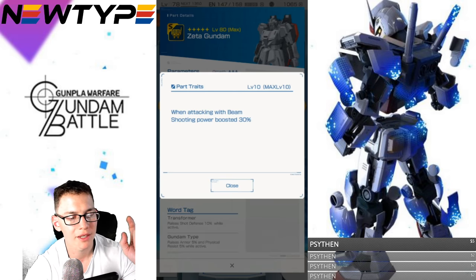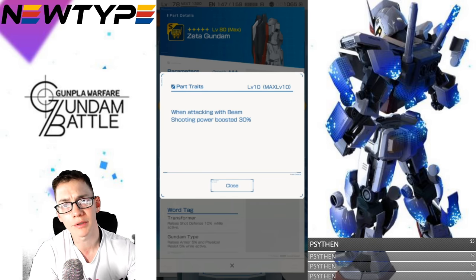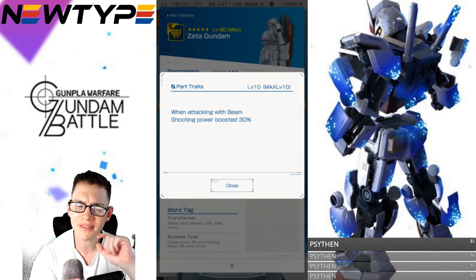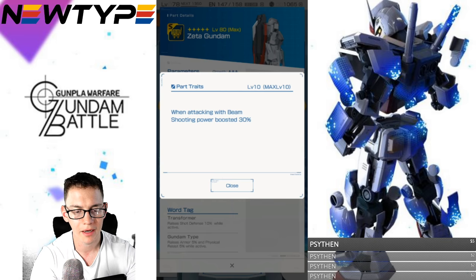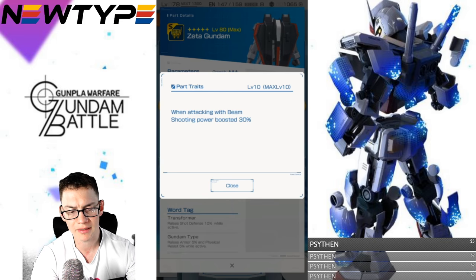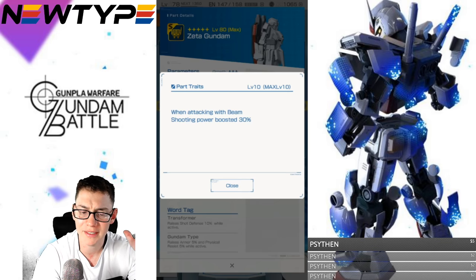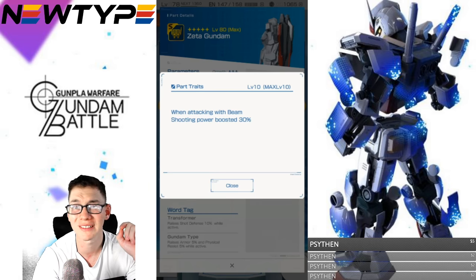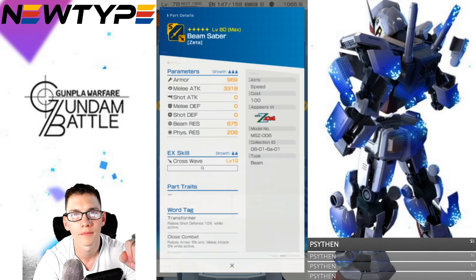Looking at the backpack, the stats are pretty much similar to the legs. Its first trait: when attacking with beam, shooting power is boosted 30%. This is really good. You get a beam-powered shooting weapon, and since it says 'when attacking with beam,' if you're using a beam-powered rifle, that's when this gets boosted by 30% — which is amazing. That's a huge boost to your actual shooting power.